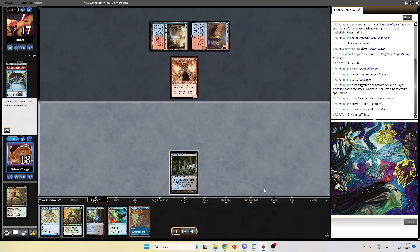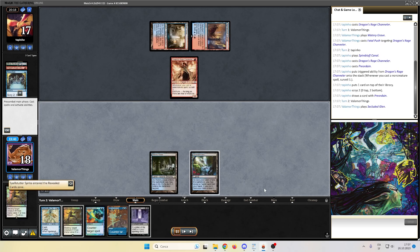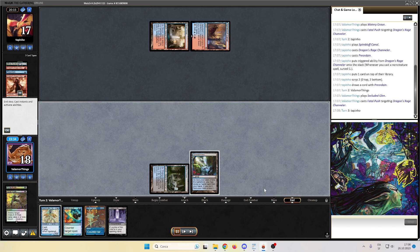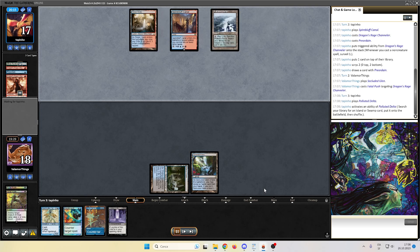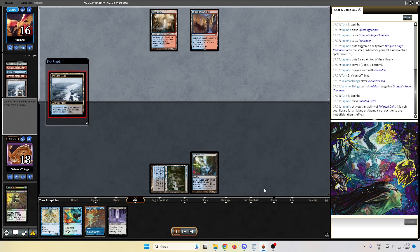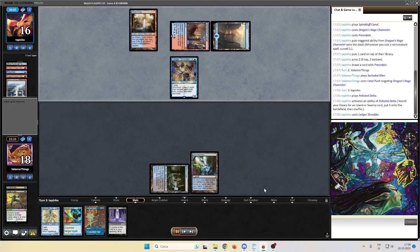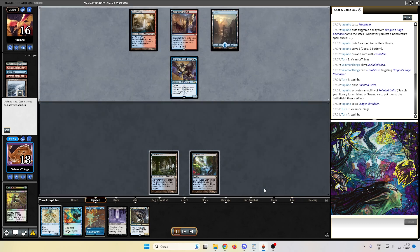Opponent puts a Channeler in the battlefield and the Greyguard. We now reveal the Spell Stutter Sprite. We push the Dragon's Rage Channeler. That Leyline isn't the best, but perhaps we could cast it later in the game. The opponent fetches, grabs a basic island — Ledger Shredder. We cannot do much about that. Ledger Shredder is particularly strong against us because it flies. We pass the turn — we are lacking mana, this isn't looking good for us.